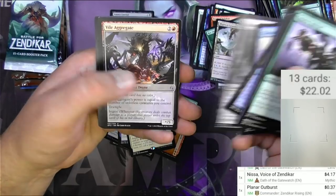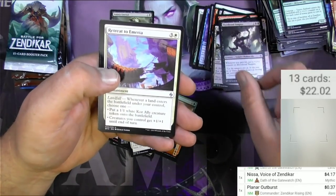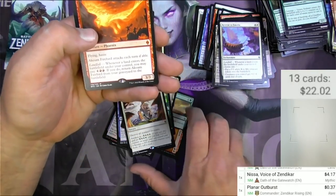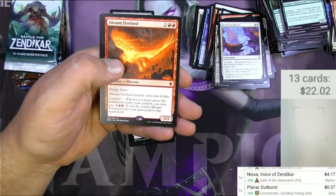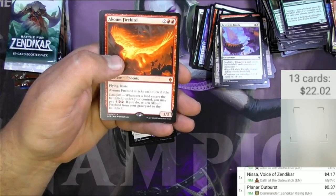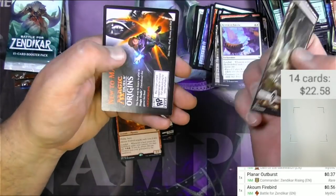Sky Spawner, Vile Aggregate, Blood Bond Vampire, Retreat to Emeria, and a Coom Firebird — raking in the mythics! Flying, haste, attacks each turn if able. It's got landfall: whenever a land enters the battlefield you may pay a cost; if you do, return it from your graveyard to the battlefield. 56 cents.